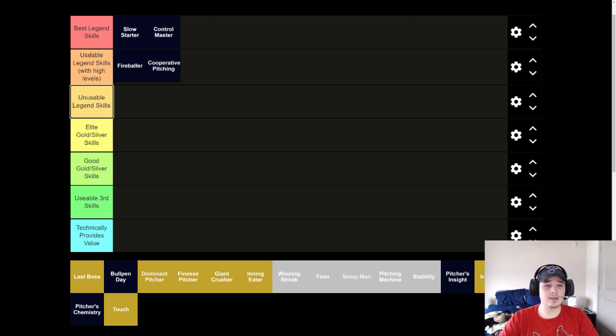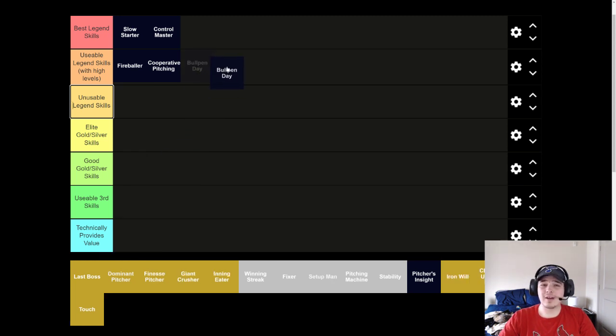Now we have this weird tier between usable and unusable — Bullpen Day. Technically it does provide value to your starter, and I really think it's underrated on a starting pitcher. But if there was a third tier that was not one of the top four legend skills but better than useless, it would be bullpen day. I'm going to put it as unusable unless it comes with high levels, because if you roll it with two other good skills, I'm fine with you running bullpen day — just never on a legend by itself. I wouldn't put a ton of resources into trying to make it work. It's distinctly worse than cooperative and fireballer on a starting pitcher. On a relief pitcher it's very, very good.